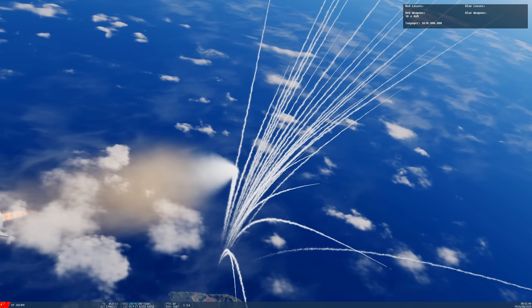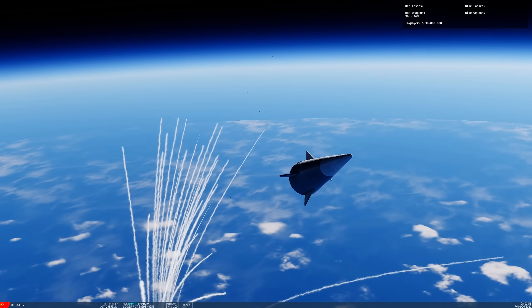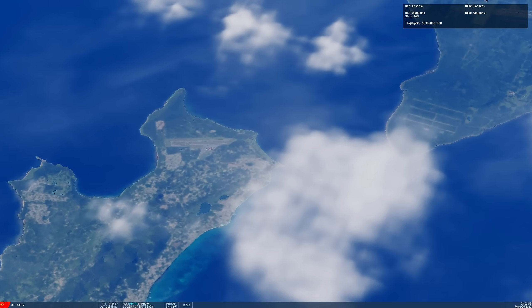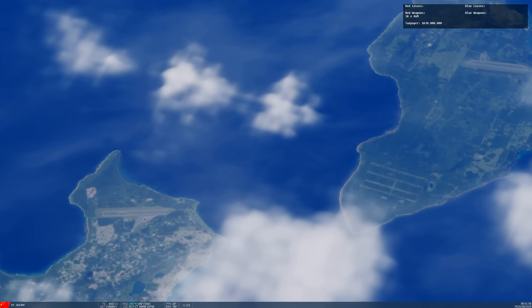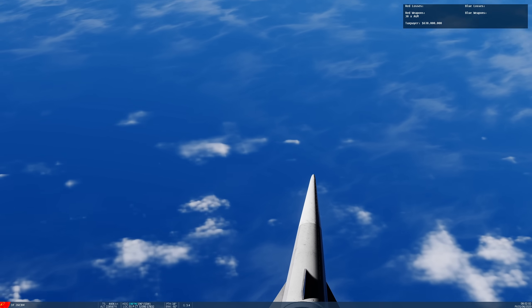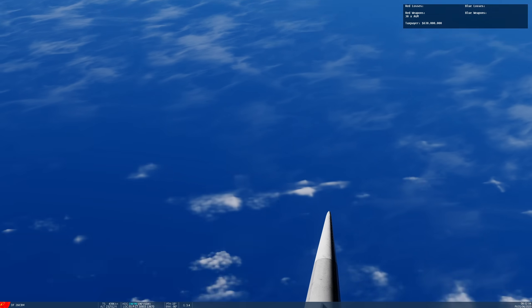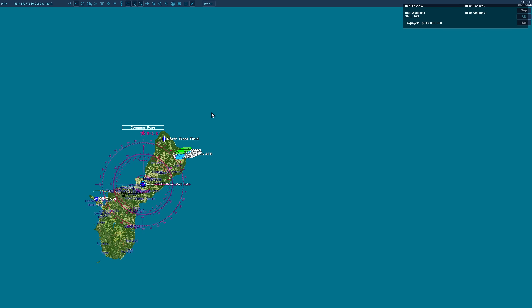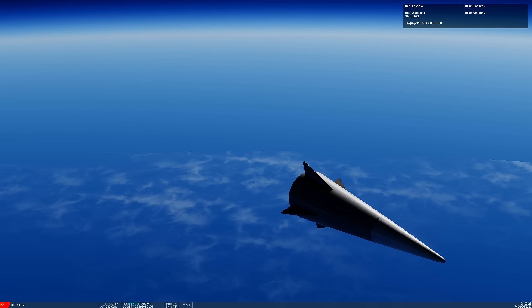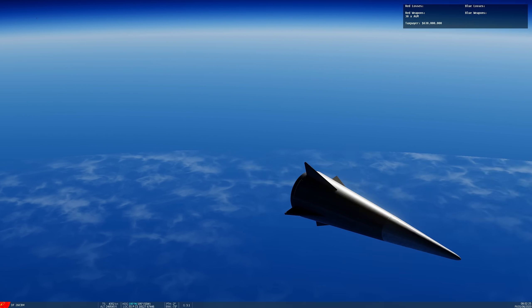163,000 feet. 200,000 feet. Let's see what we can see. That is... is that Saipan? I think that's Saipan. So we can see Rota — where's Rota? It's not in renderable distance yet. Let's check on the map. Yep, just passing Saipan now. Very quiet up here. 250,000 feet.